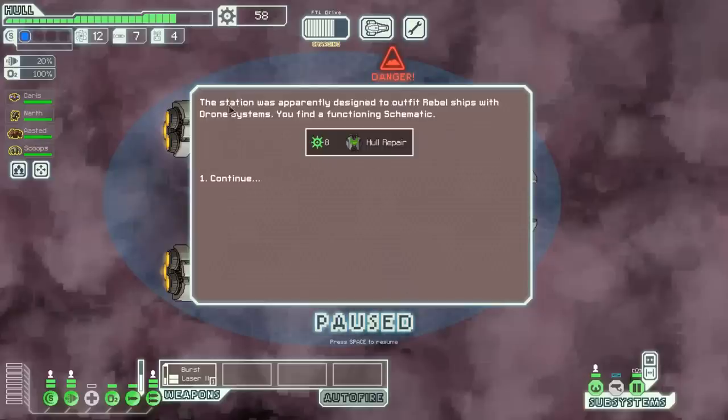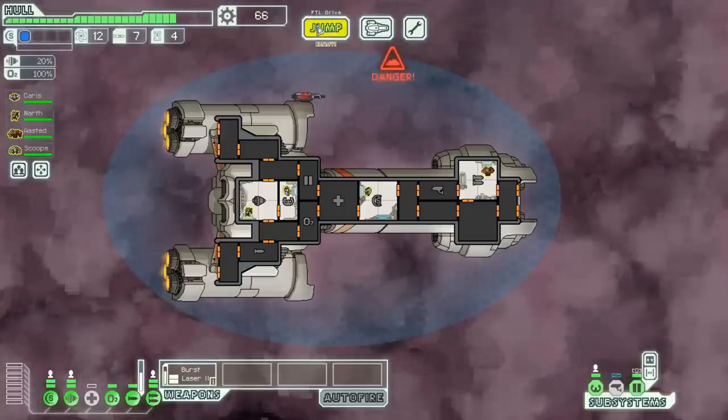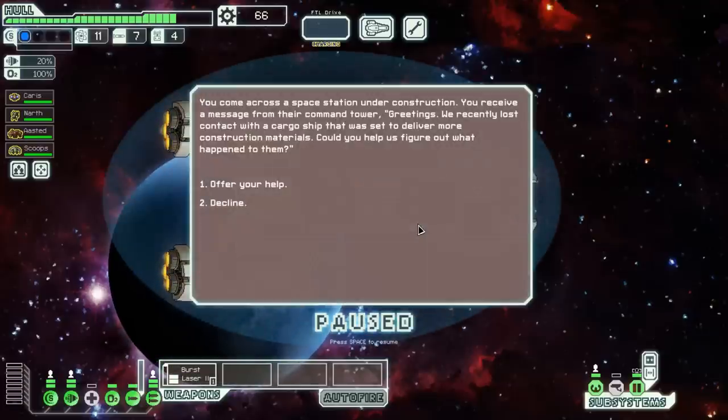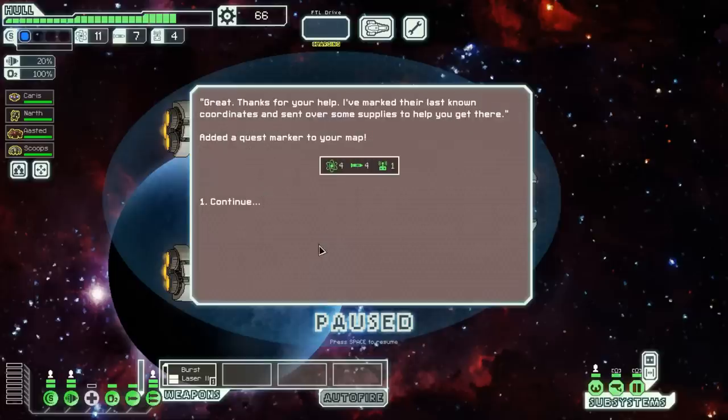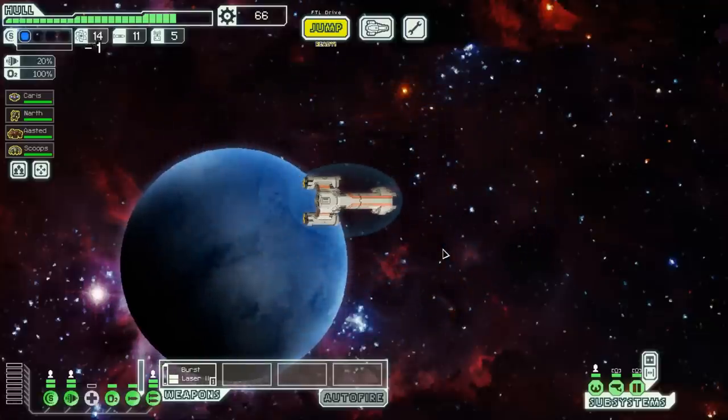That ship is gone — 16 more scrap. The station was apparently designed to outfit Rebel ships with drone systems. We find a functioning hull repair schematic. I don't know if I have any immediate use for that since I don't have any drone control, but at a store I might be able to sell it and get some free scrap. Let's head toward that distress beacon. We come across a space station under construction — they recently lost contact with a cargo ship. We offer our help and receive free fuel, missiles, and a drone part just for accepting. The missing ship is actually surprisingly close.